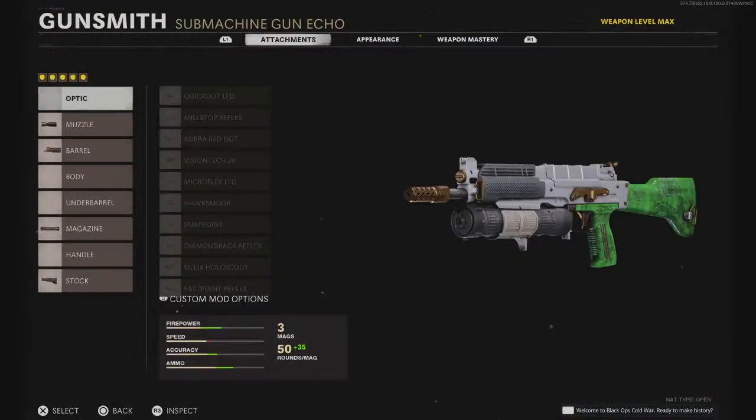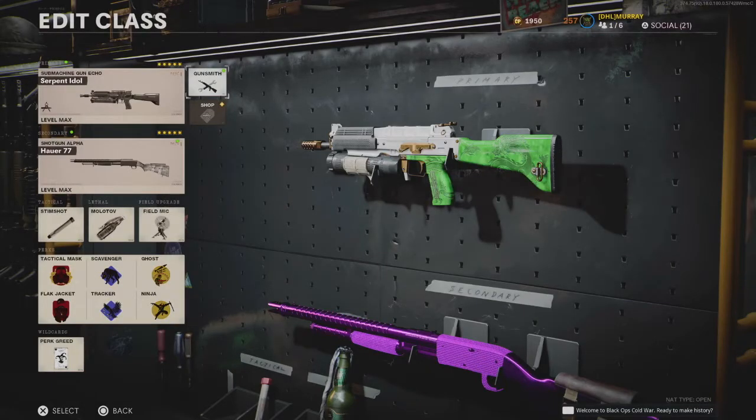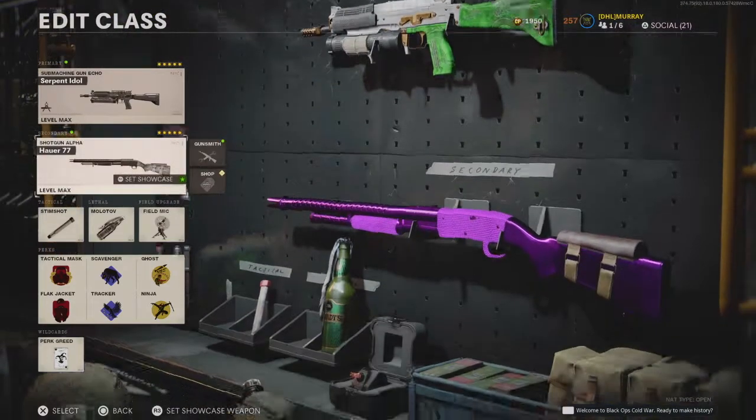Moving on, we've got the Bullfrog. On this I run the Spetsnaz Compensator, the 6.7 VDV Reinforced barrel, Bruiser Grip for the underbarrel, VDV 85 Round Fast Mag for the magazine, and Tactical Stock. I like having a lot of bullets in this gun. This is more of an up-close class setup, so you've got to be running up close and gunning them down.